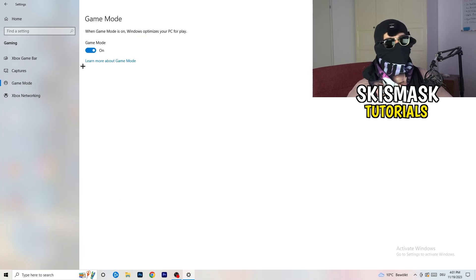Next, go to Game Mode on the left-hand side. This one isn't straightforward — on my PC it works better with Game Mode on, but on some PCs it won't. You need to check it for yourself: turn it on, test it, turn it off, test it, and stick with whichever option works better for you.